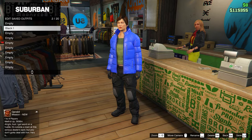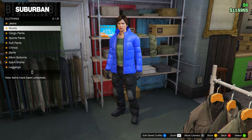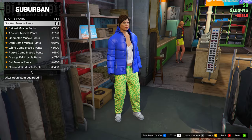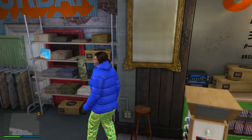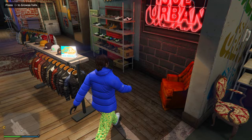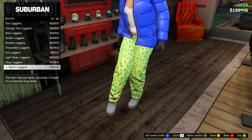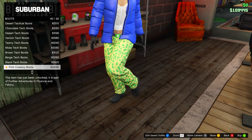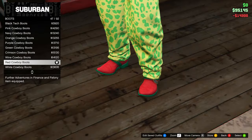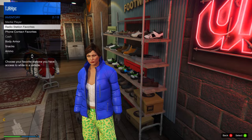If you're following along with the same outfits, save it in slot two and name it the same as I do. For the second outfit, go to utility pants, equip the black battle pants, re-equip heavy armor, then head over to shoes. On boots, go for the red cowboy boots. Note that changing shoes removes your heavy armor, so always re-equip it before saving.